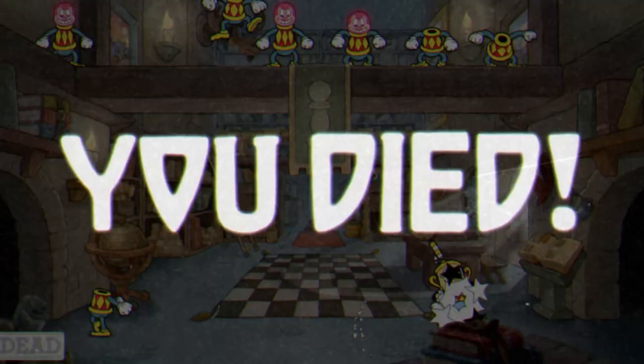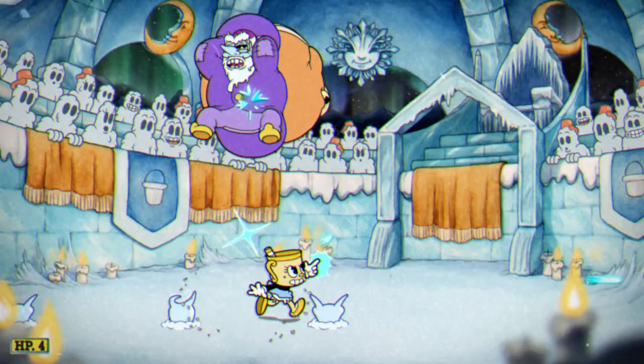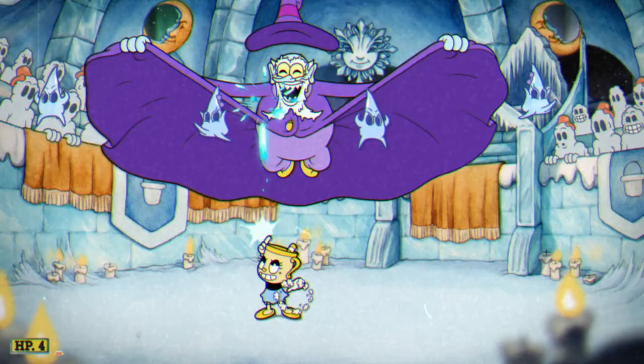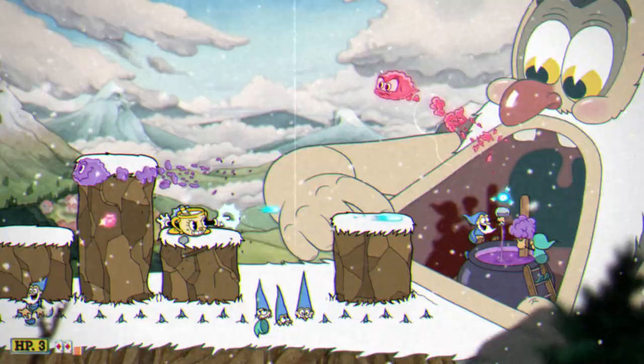The only real weak link in the package is the final boss that appears after you've fetched your ingredients. I've been asked not to divulge their identity, but it simply doesn't trump what's gone before and demonstrates the downside of chaotic encounters — you don't feel like you're dealing with the boss itself so much as the random objects flinging themselves across the screen. The big bad fades into the background for much of this showcase.